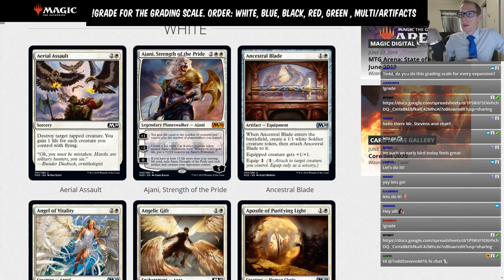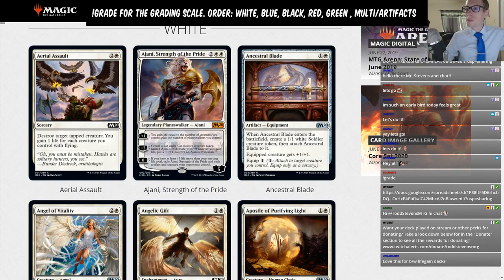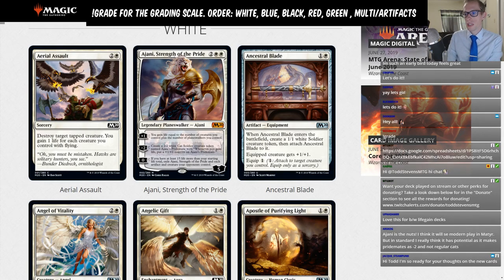Ajani, Strength of the Pride: two white white for five loyalty. The plus one has you gain life equal to the number of creatures plus planeswalkers you control. Going up to six loyalty right away is quite strong for a four-mana planeswalker. However, you're going to want creatures and planeswalkers already on the battlefield, because playing Ajani on an empty battlefield gains you nothing.